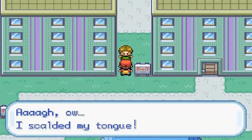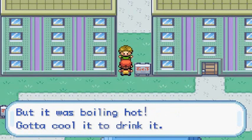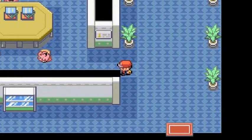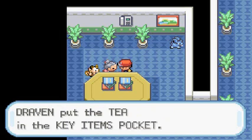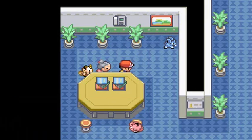If you go right here and talk to this person — ow, I scalded my tongue. This nice old lady in the mansion gave me some tea, but it was boiling hot. In Pokemon Leaf Green and Fire Red, this is a new feature. I never tested getting water, lemonade, or soda to give to the thirsty guy at the Saffron City entrance. You go here, talk to this old lady, and she'll give you some tea. She says, 'Nothing beats thirst like some hot tea.'